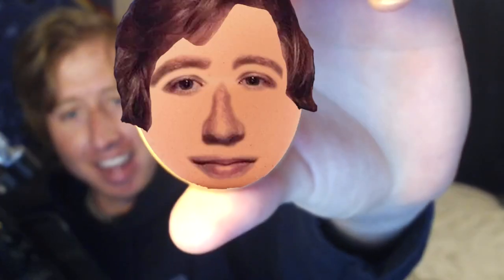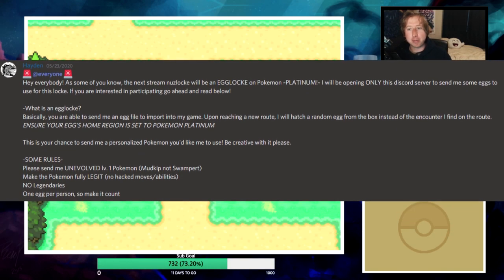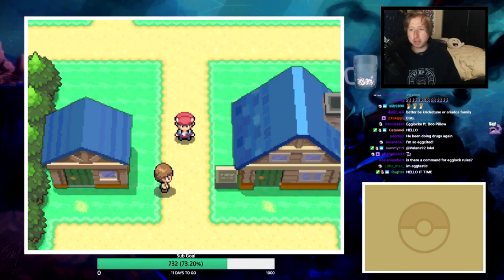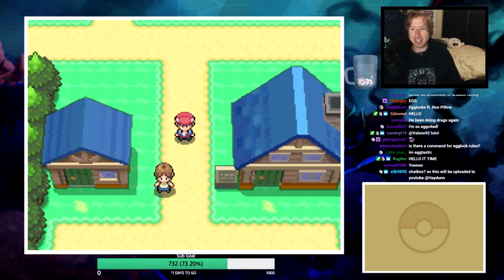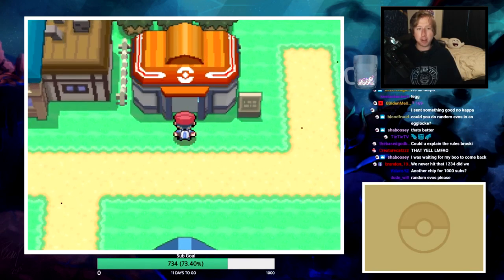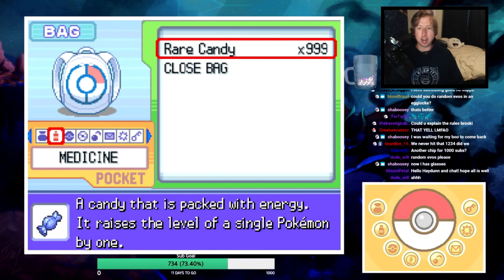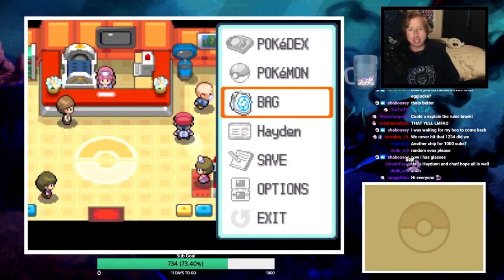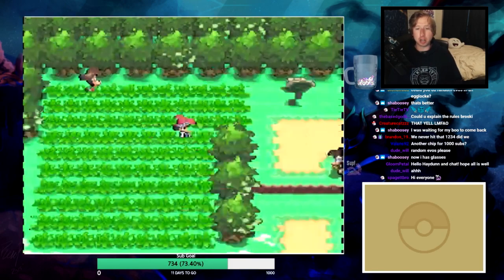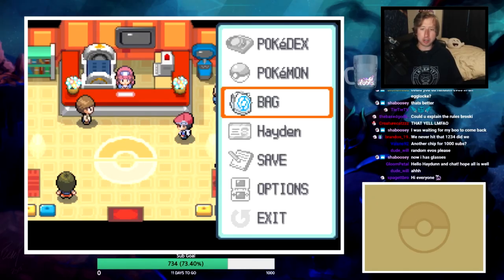Welcome to my very first egg lock! If you guys are members of my Discord server, I asked people in there to send me some eggs, and those are going to be the Pokemon we're using for our nuzlocke. If you're unfamiliar with what an egg lock is, I have a box full of eggs. Rather than using first encounters on each new route, we will hatch an egg instead.